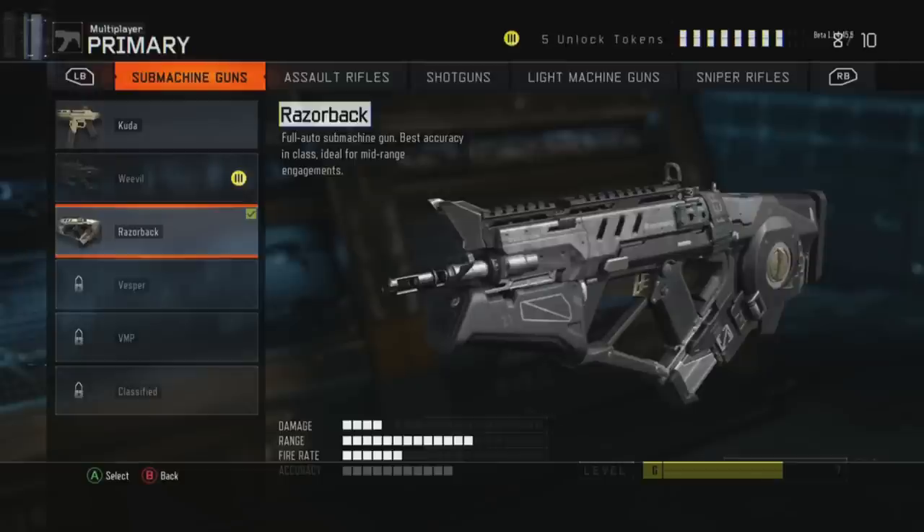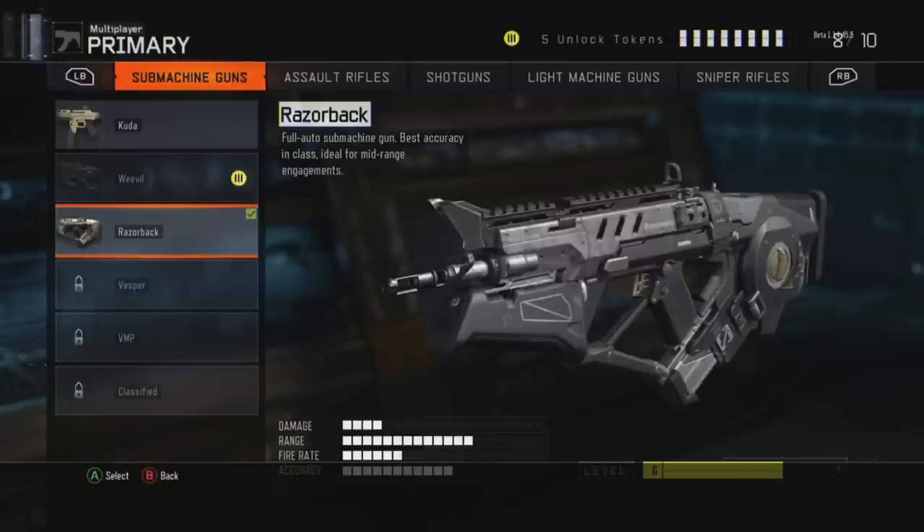The CUDA is also a really good SMG — it's very mobile, you can run really fast with it, and it shoots really fast. It reminds me of the MP5. If you're accurate, it's a great gun. You want to use Quick Draw and Long Barrel on it, and a lot of people are also using Grip with Primary Gunfighter. It's great on close-quarters maps — the Razorback works on any map, but the CUDA shines on smaller maps like Evac.